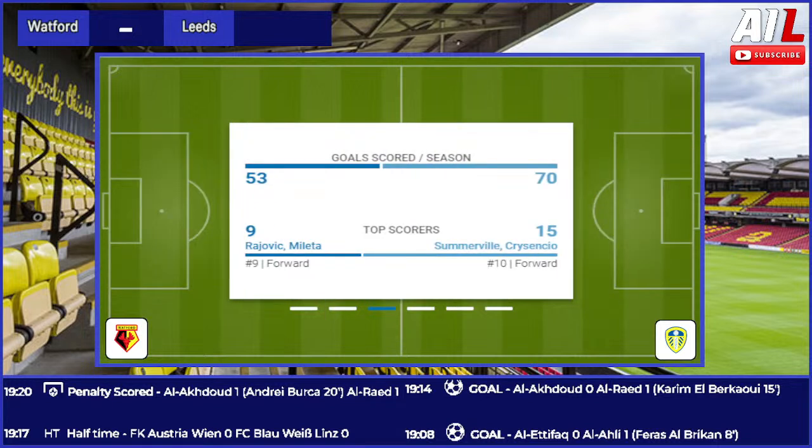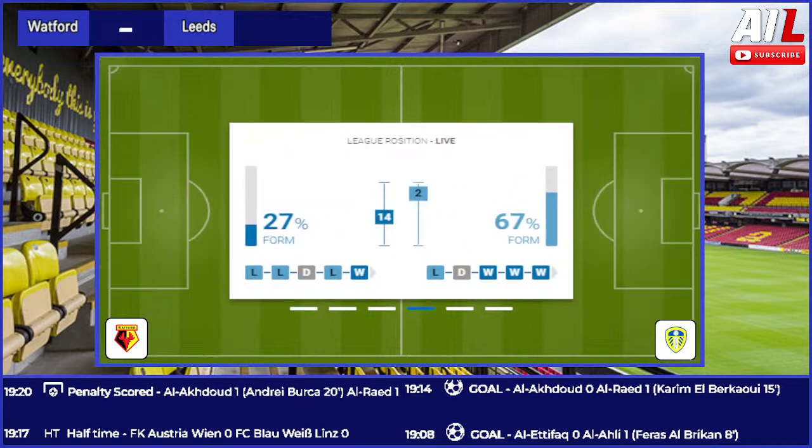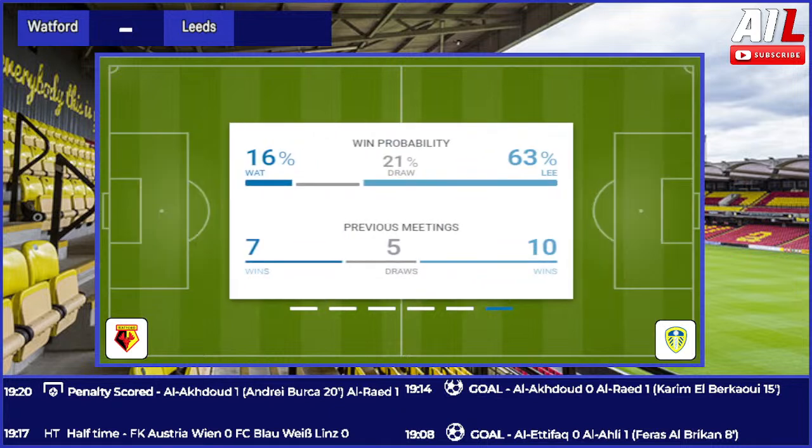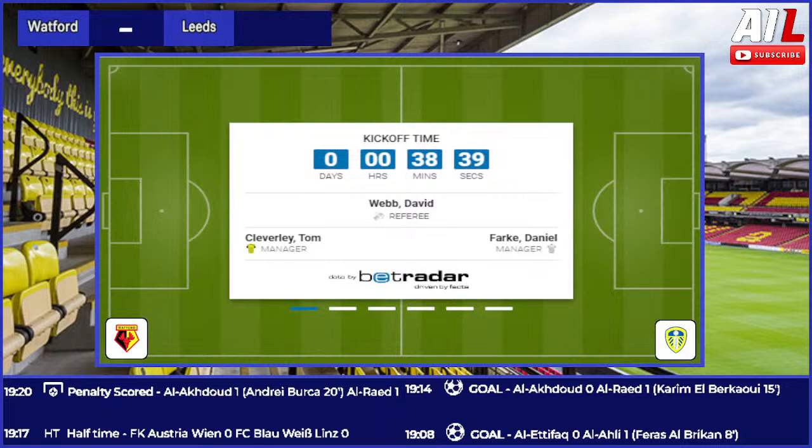Something got thrown onto the pitch when Mickey was speaking — down below by the two technical areas. It was picked up by two Blackburn players and tossed to the side. I don't know if it's anything malicious or just something banal like a spare shin pad, but it's been thrown from the field of play at a critical moment — 20 seconds to go. Rovers still trailing at Ewood Park but they've got a throw-in, 20 yards from the corner flag. We're about to learn the extent of added time.